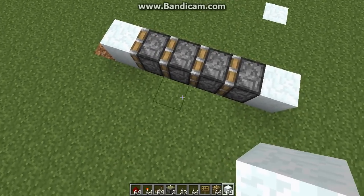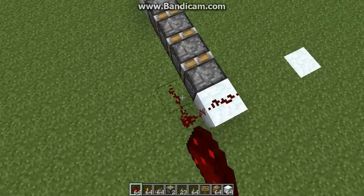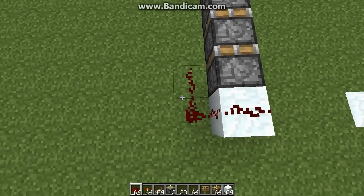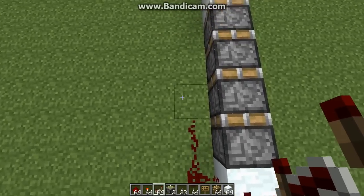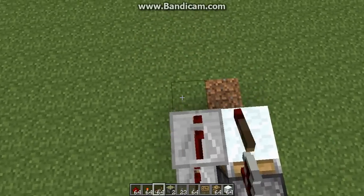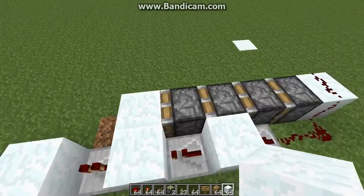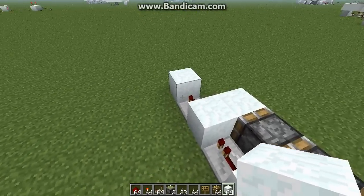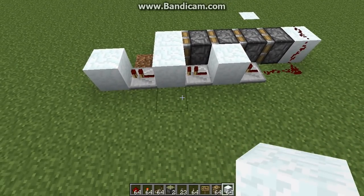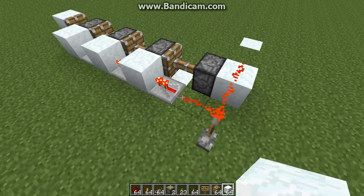Now that I've done that, I need to build the actual extension mechanism. This is the easiest part. First, you place redstone like this — this redstone will extend the first piston. And now, to extend the rest of them, you'll just need repeaters and blocks. I put a repeater here and a block here and just keep doing this. The number of repeaters you'll need will always be one less than the number of pistons you have. Since I have four pistons, I have three repeaters. If I flip the lever, they all extend.